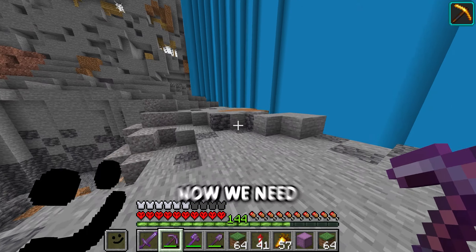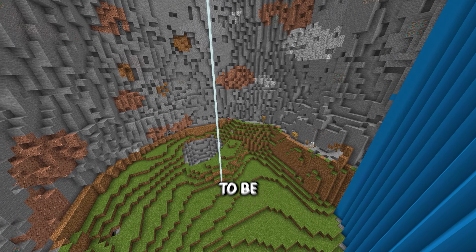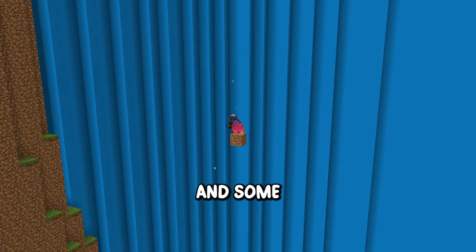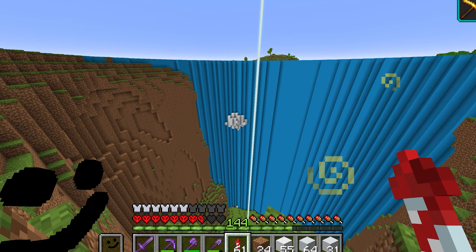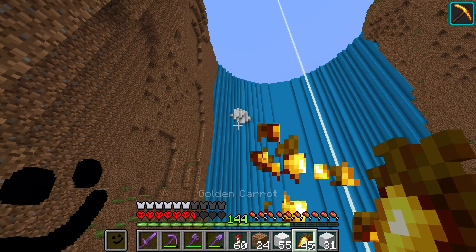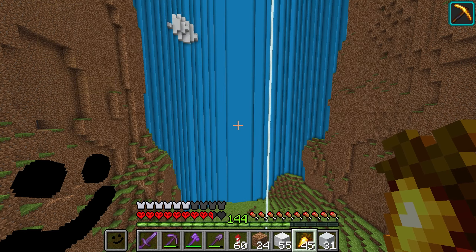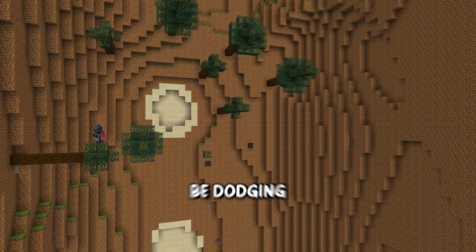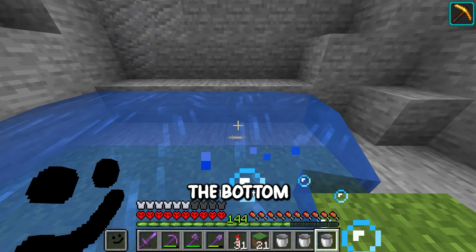Now we need to place in all of our dirt, which is going to make up our landscape. Add in some sand patches for good measure and some clouds too — yeah buddy, that's a cloud. You know what, I like it, I'm going to keep it, stay mad. And the last thing we need to do is add in our trees, which we're going to be dodging along with the water at the bottom.